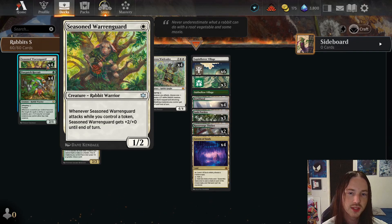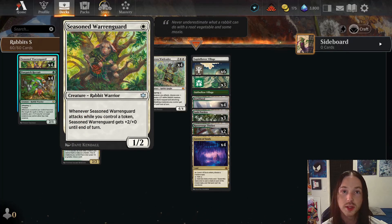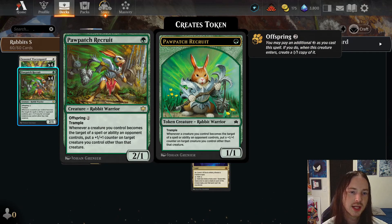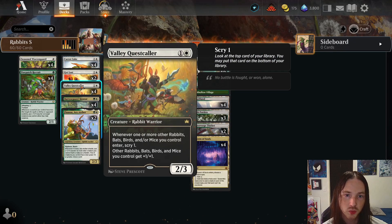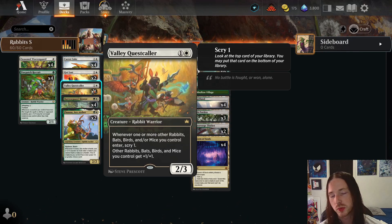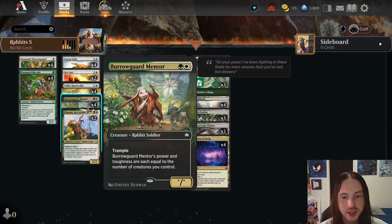A couple cards to note: for interaction you can turn one Seasoned Warring Guard into a turn two Carrot Cake, giving you a token and allowing the Warring Guard to get plus two plus oh when it attacks — a pretty nice aggressive move. Paw Patch Recruit — I find it's better to wait and throw this card down on turn three versus turn one, but if you've got two in hand this card is exceptional. Carrot Cake is super great in this deck. Valley Quest Caller is probably one of the strongest cards — the two mana two-three — whenever one or more rabbits you control enter you get to scry one, and it gives other rabbits you control plus one plus one. Just absolutely brutal.